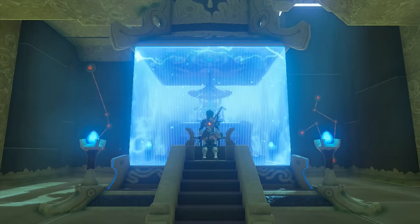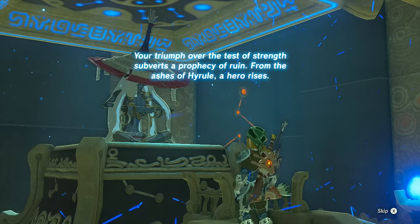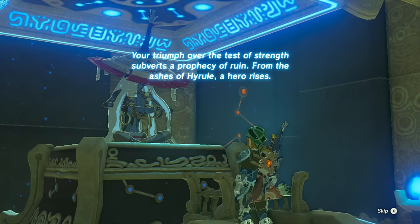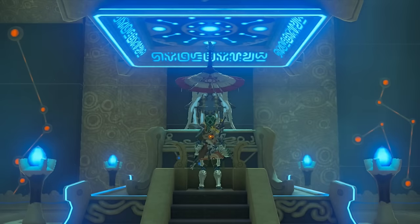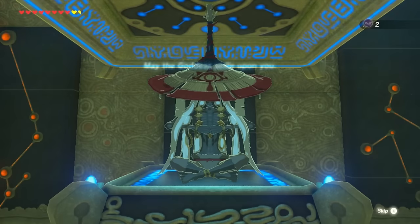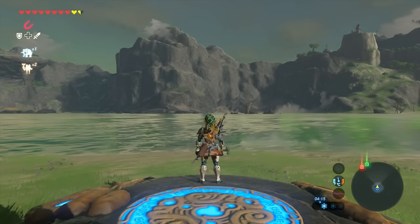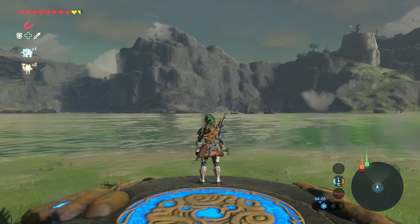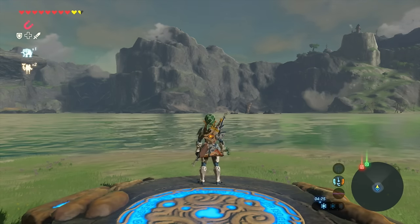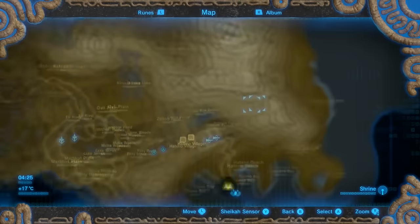You'll get your spirit orb here — I called it a holy symbol earlier but it's actually called a spirit orb, sorry about that. Once you get the spirit orb from the shrine, we'll be able to move to the other location. What you need to do is teleport back to the tech lab where you got your camera rune from — it's part of the main quest, so you should already have this travel point if you've done the quest.